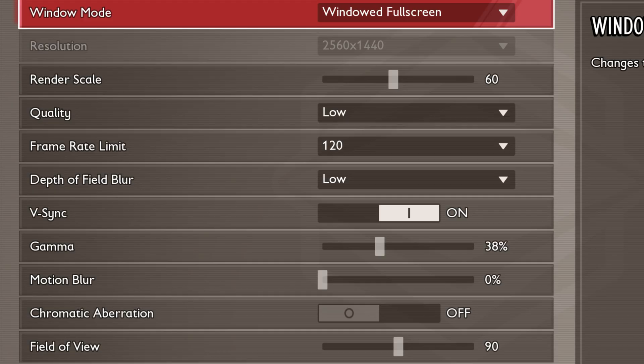First up is window mode. Set this to windowed fullscreen, as it allows for quicker alt-tabbing between your game and other applications without causing crashes or black screens.